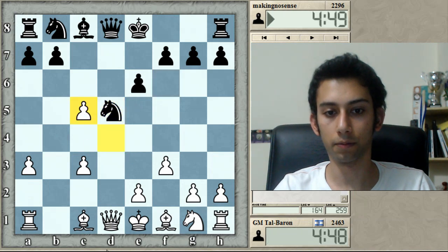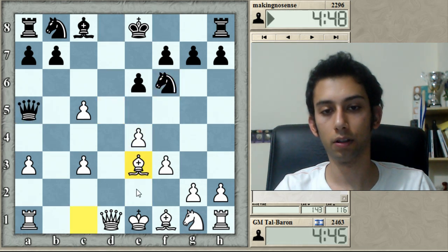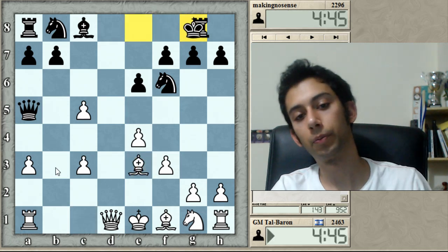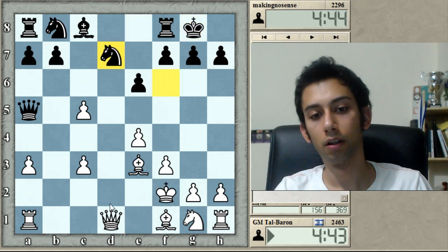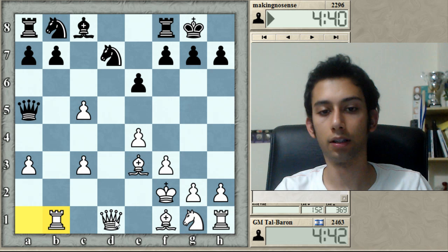We're following the main moves so far. We should be on move three now. Queen b3 after castles is the most popular line, but king f2 is a move I like. Here I think rook b1 is the move. Rook d8 — we're following the main line.